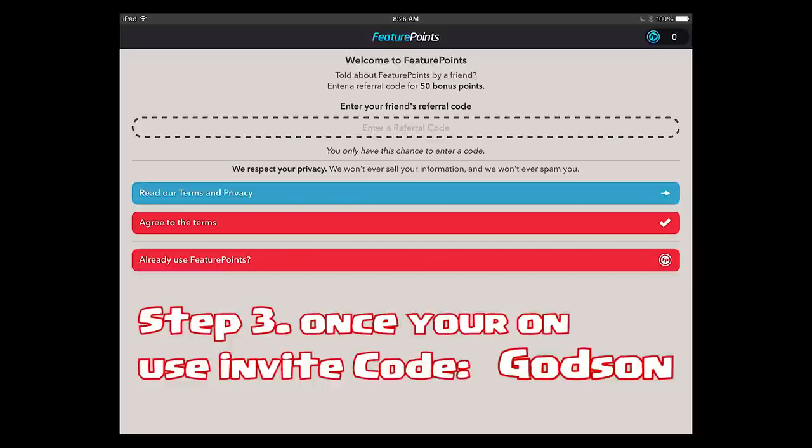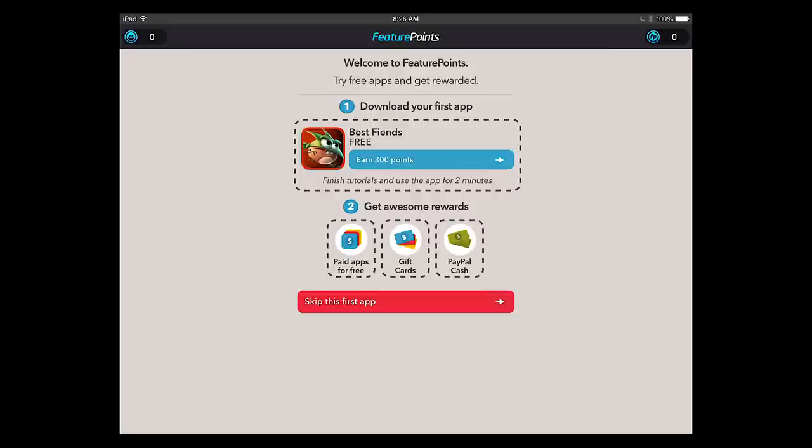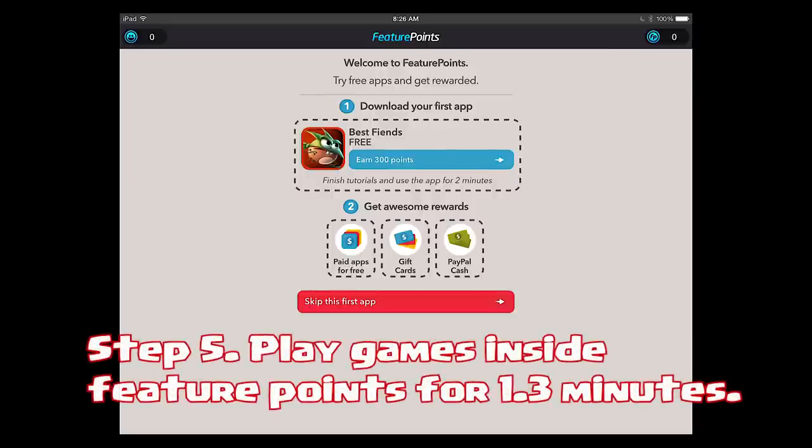If you want to use my invite code, just type in 'godson' and that should give you 50 extra points, but you only get to use this once. So the way Feature Points works is they pay you to play the games inside.